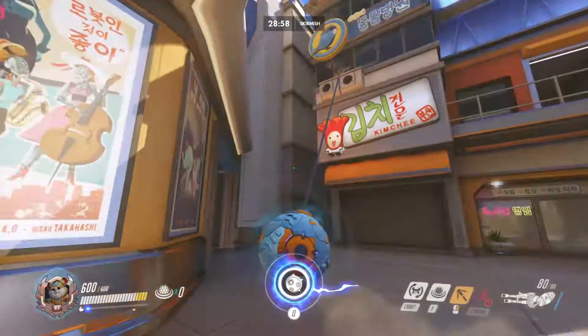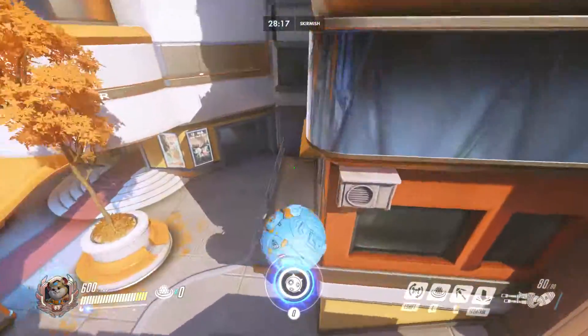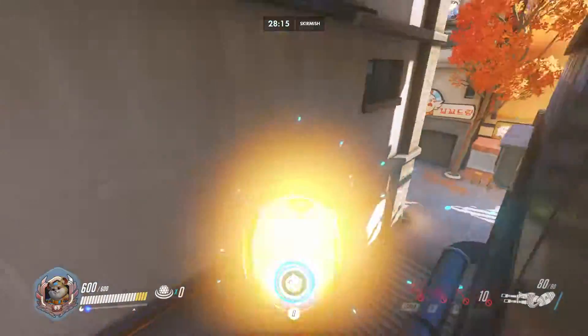So let's say we see the other team going for a push through alley. Rolling from the front is quite telegraphed and rolling from behind risks being too slow, so what I like to do is drop onto the balcony and then piledrive through the window.